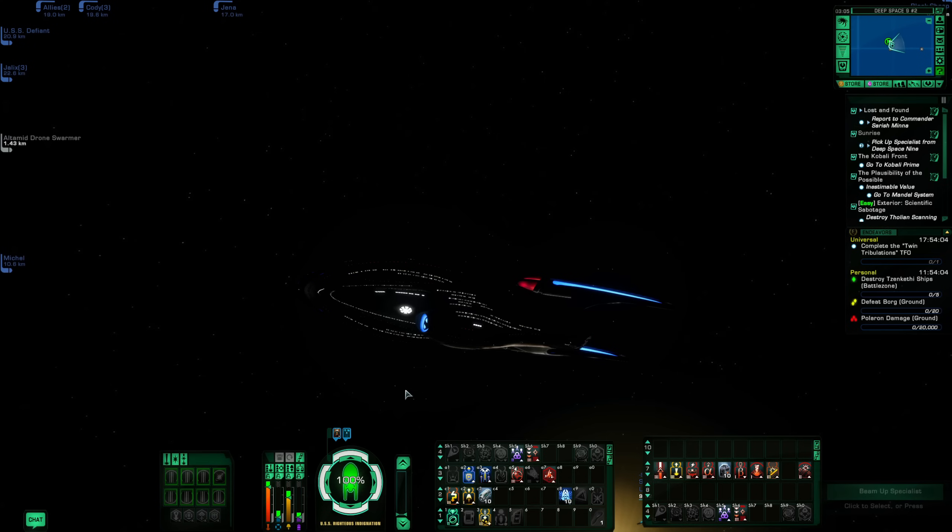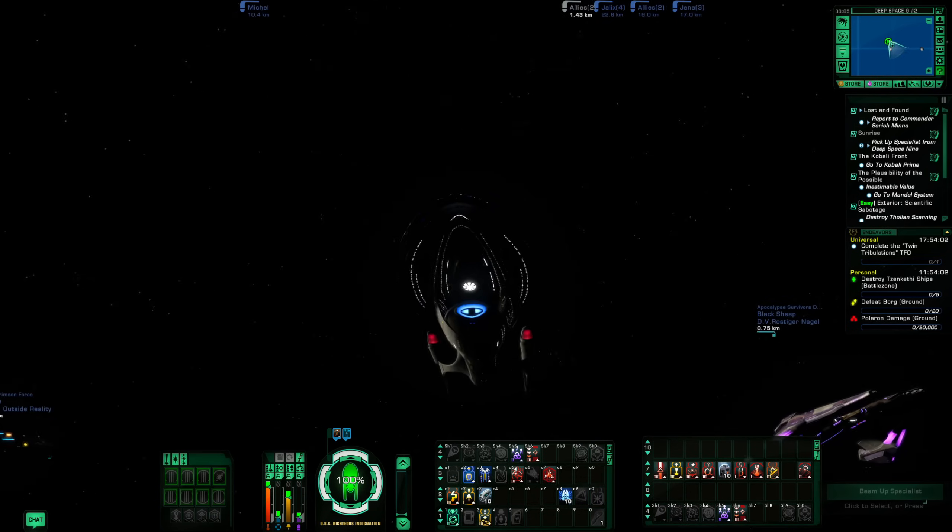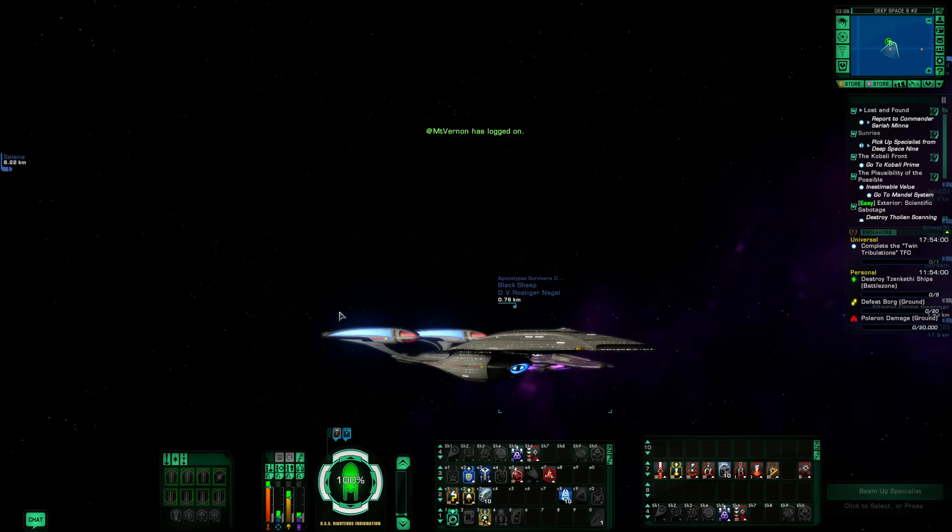Moving on to tip number seven. This is for brand new players. You get your first ship and you're doing your very first things in space — you want to adjust your power settings. There are a couple of different ways to view these. I would recommend either going to view number two or number three.